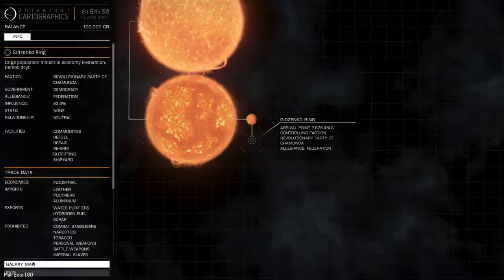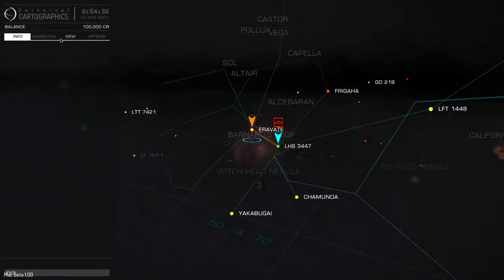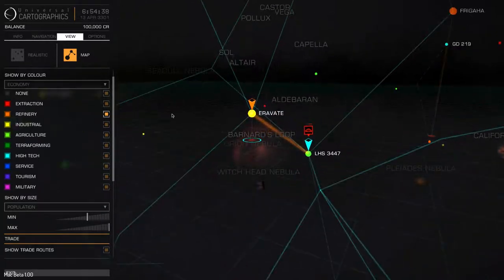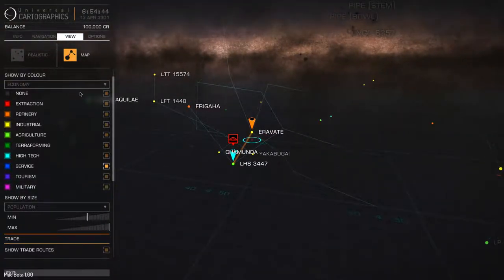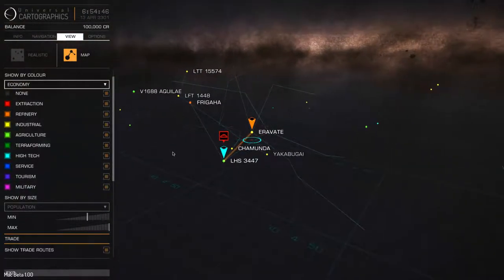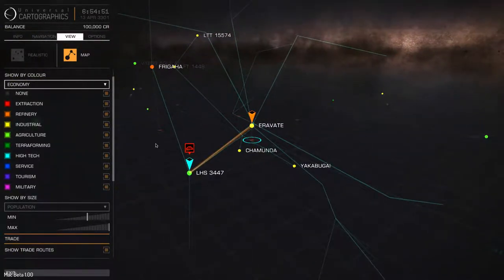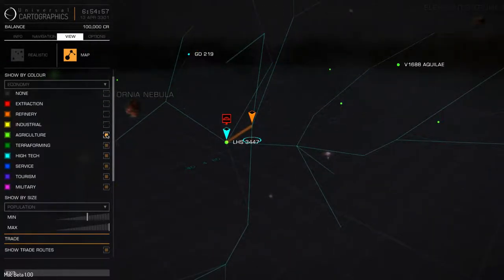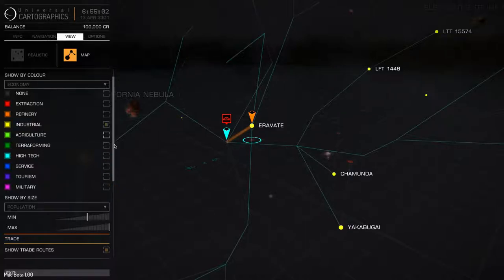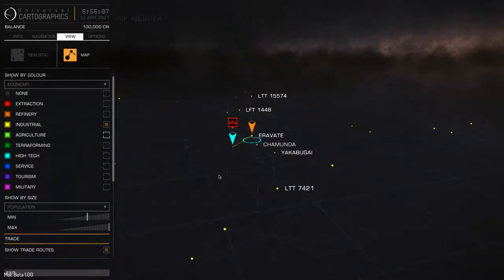They're not going to be exporting it - they import leather as well. So anyway, that's really how you go about finding it. In order to use this part of the galaxy map, the filters - let's say you wanted to go to an industrial world that might have an upgrade for you. We're going to uncheck everything and check industrial. That shows all the nearby industrial worlds. There's a lot of them.